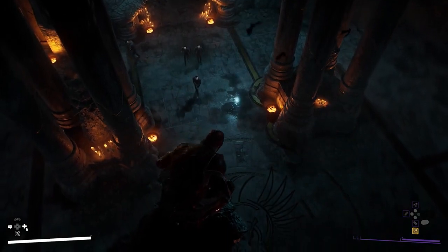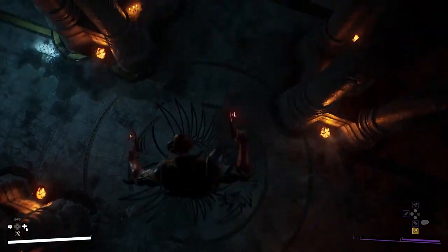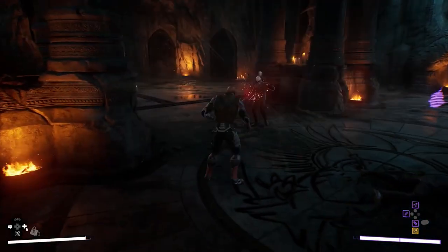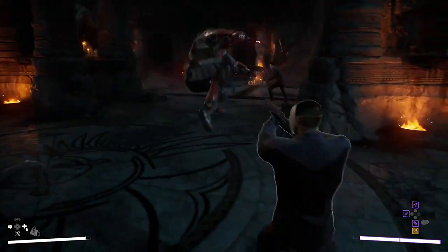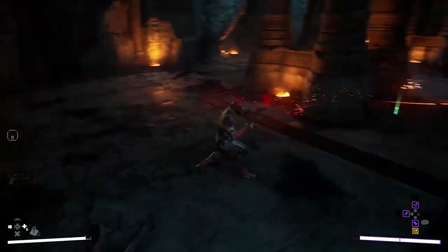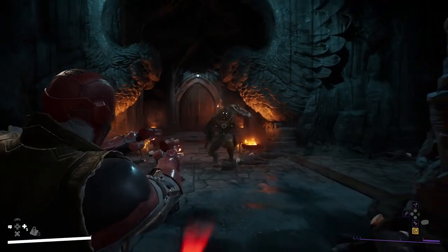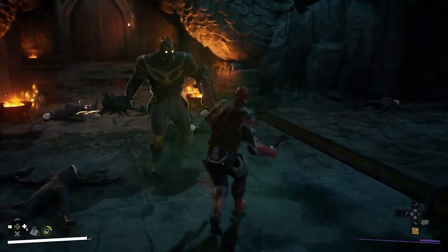For anybody wondering how this fight looks with Red Hood, check this out. Red Hood takes on a Talon Gladiator — one of the Court of Owls-engineered superhuman assassins.